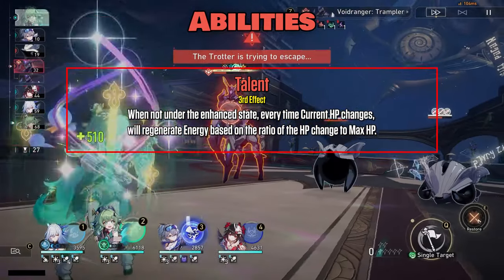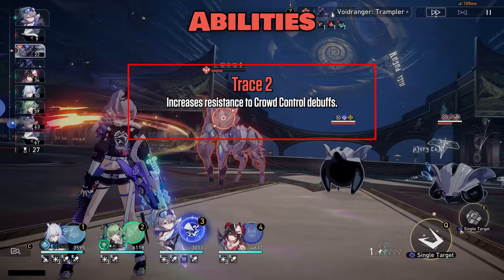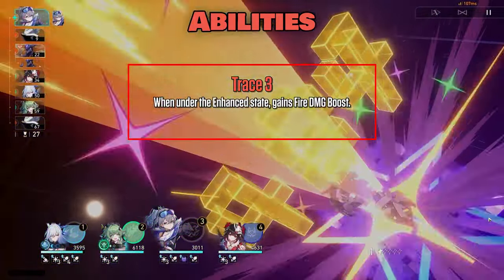Third effect: when not under the enhanced state, every time current HP changes, will regenerate energy based on the ratio of the HP change to max HP. Trace one is missing. Trace two increases resistance to crowd control debuffs. Trace three: when under the enhanced state, gains Fire DMG boost.